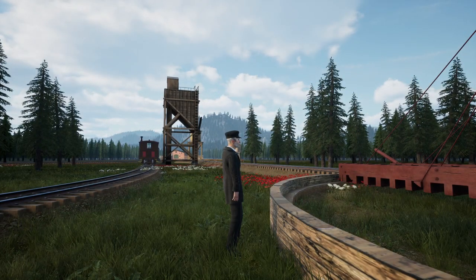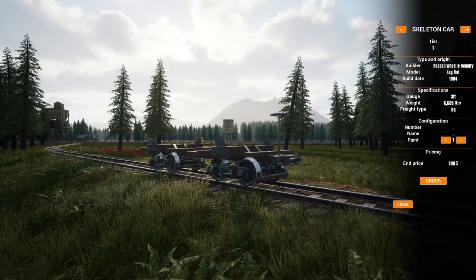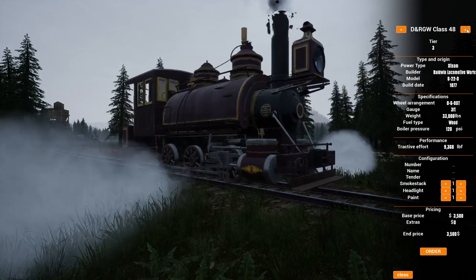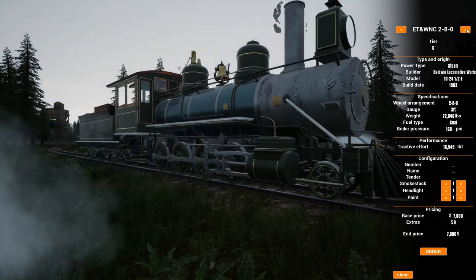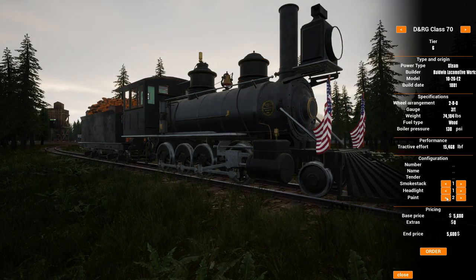We'll quickly glance through the locomotives to make sure we didn't get anything new — everything is pretty much going to roll out the same. Looking at the old Class 70s, checking for any changes in paint — not really. Looks like all our locomotives and rolling stock are going to stay the same.